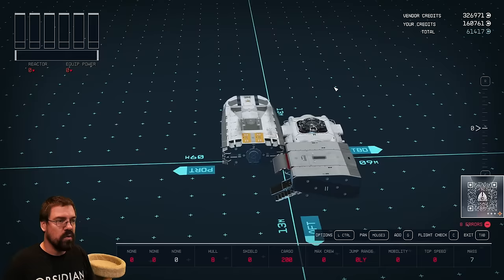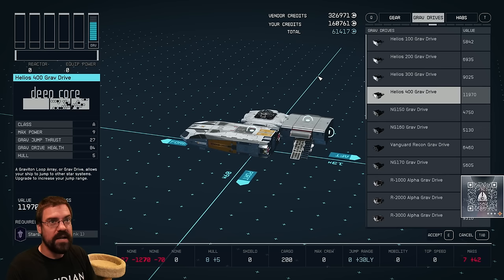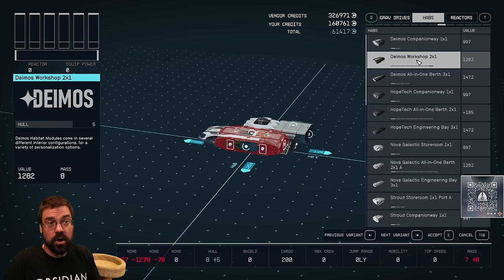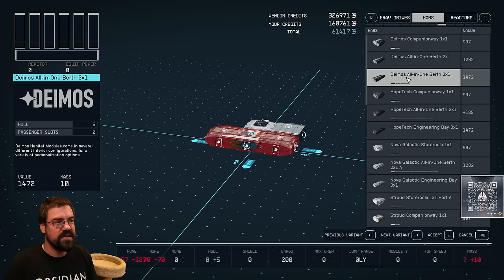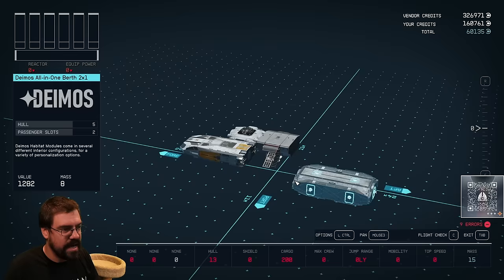The ship has too few engines. But first, the module I'm going to show you now is called a HAB — these are basically where you would physically walk in the ship. HABs not only come from different companies, but using your arrow keys you can scroll through different types offering different interiors: a workshop has crafting things in it, a science lab has a research thing, there are ones that add passenger slots, and some add crew slots.